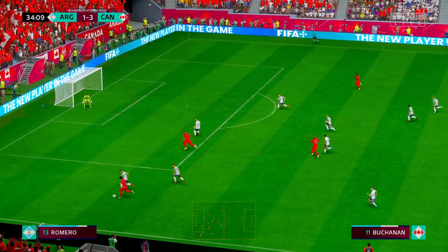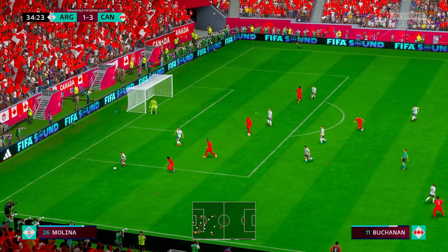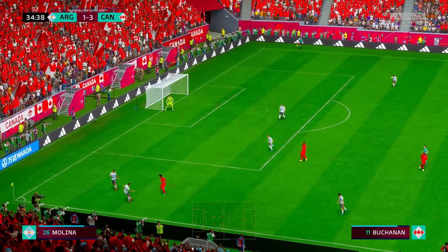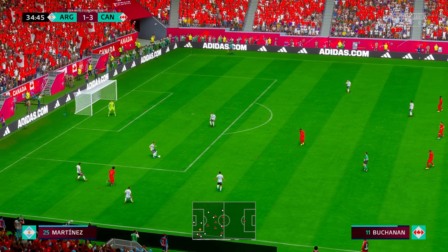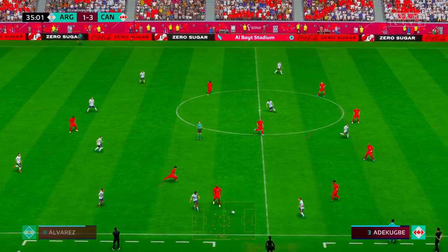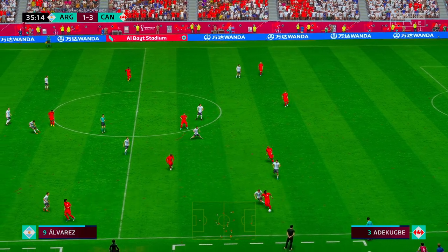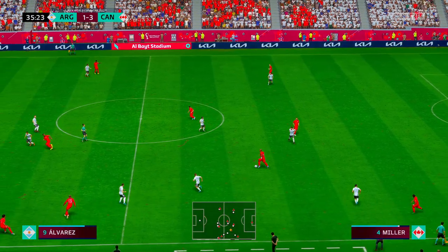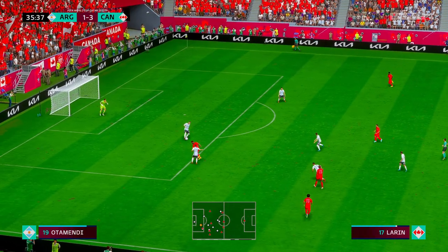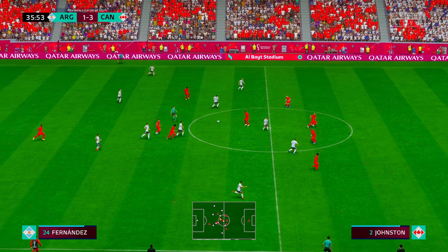Number 17 Kyle Larian, Rodrigo De Paul — an important interception, making progress. Well, nothing comes of it — it looked promising. Molina, De Paul, Nahuel Molina, Alvarez — he read it well, intercepting it. Plenty of options but it fizzles out thanks to that piece of defending. This might be ideal for the counter.